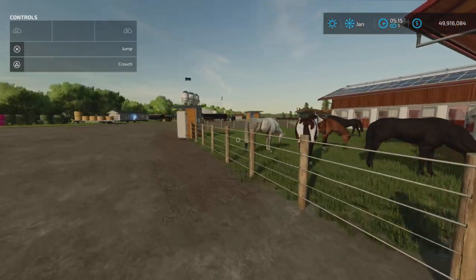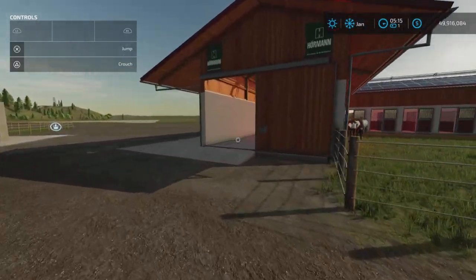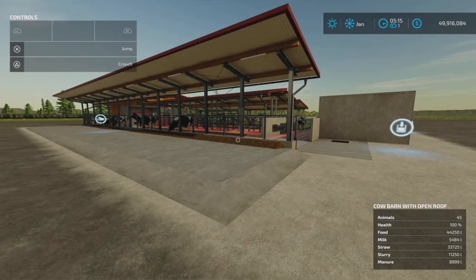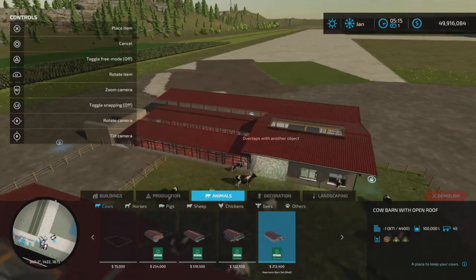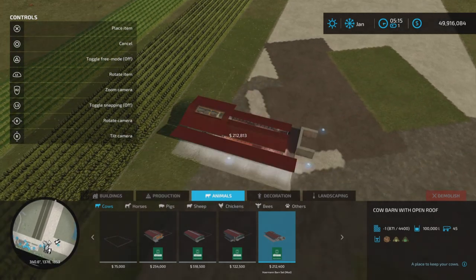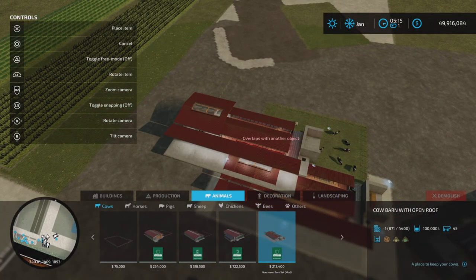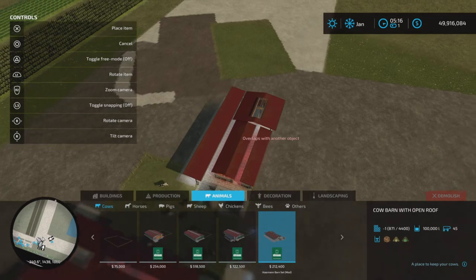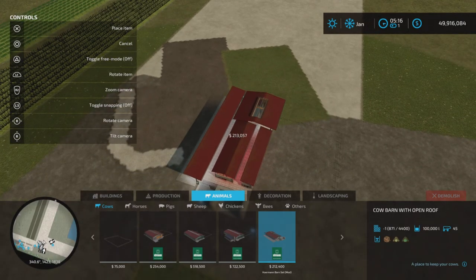Moving on to the cow barn — pretty simple and straightforward. Water is automatic since there's nowhere to manually add it. The cow barn is interesting: it doesn't spin freely, it only snaps to north, south, east, or west orientations — just four directions. It costs $212,400 to place and also holds 12 slots.